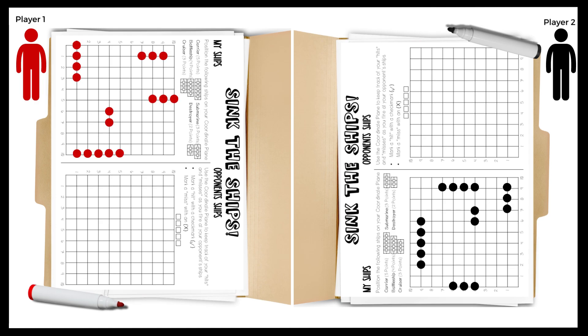Using the guide, position your ships on the coordinate plane that is labeled My Ships. The ships you will position are the Carrier for 5 points, Battleship for 4 points, Cruiser for 3 points, Submarine for 3 points, and the Destroyer for 2 points.